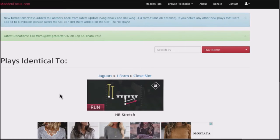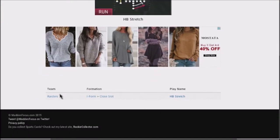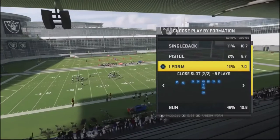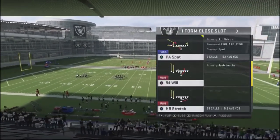That's how you're going to know when someone is running this against you. You can find this in the Jaguars and also in the Raiders — I'm sure it's in some other books. MaddenFocus.com, even though it's a great website, isn't exactly 100% correct. But this is a very easy run play to use and you can build an entire scheme out of it. So once again, it's the I-form close slot and the play we're going to pick is the halfback stretch.